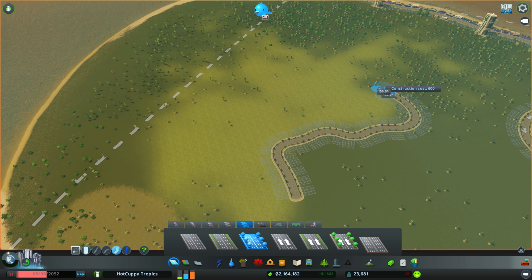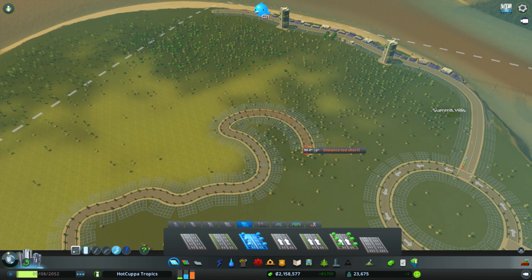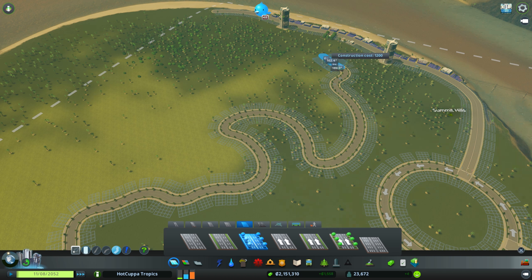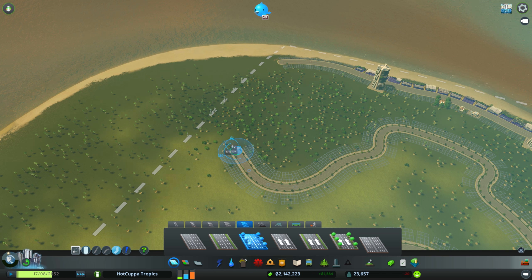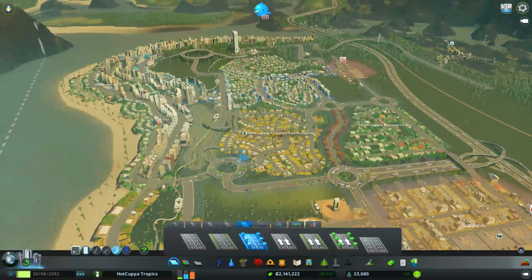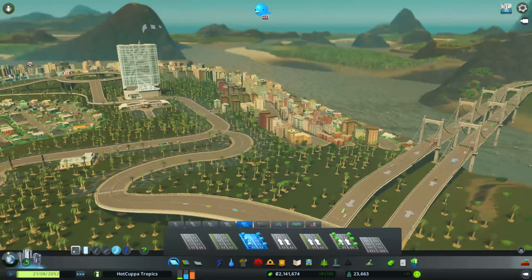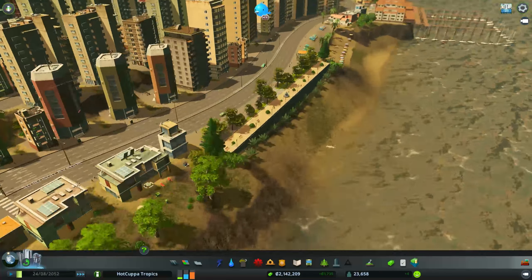This whole area will become another farming district. There's a massive demand for industry right now, which is interesting because we already have a lot. Let's keep these roads wrapping all the way around — we want to utilize this space to the maximum and get the most natural resources out of the ground. I do wonder if people are really happy here — looking at the coastline with all these awesome buildings, sports strips, and parks, I'd be happy to live here!